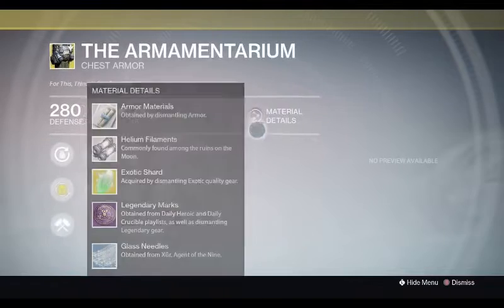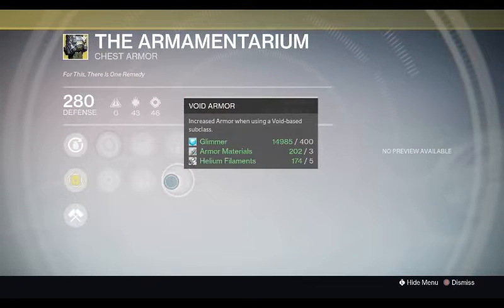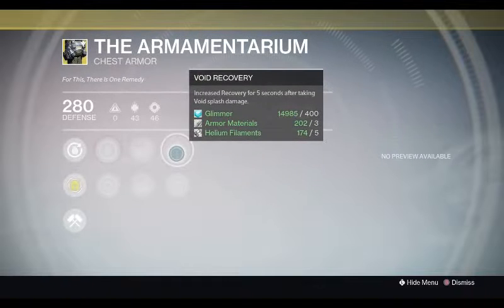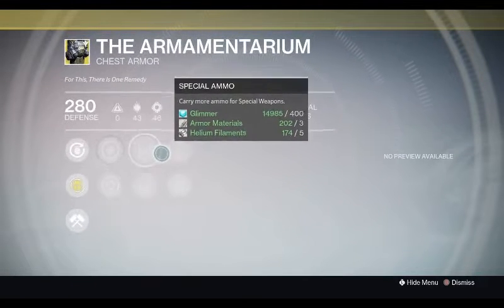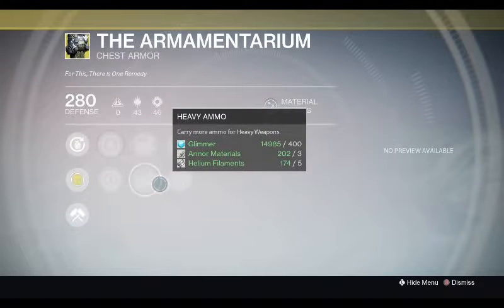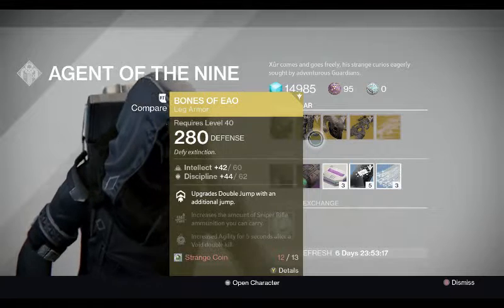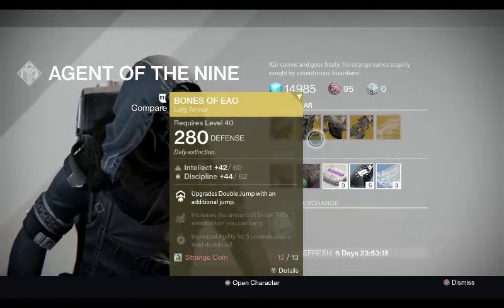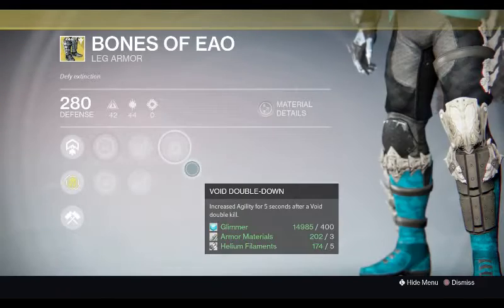The Armamentarium is the exotic that gives you two grenades. It was just added in this DLC and it comes with Void armor which is pretty good - Void Recovery, Strength, and Discipline, and Heavy Ammo. Heavy Ammo especially, that's what's always good with it. Oh, and it comes with Void Double Down.